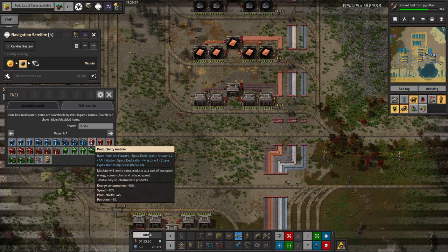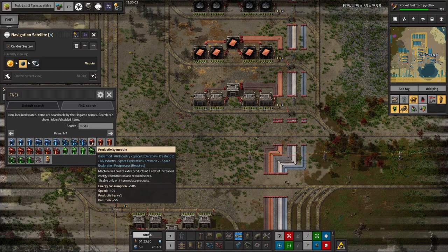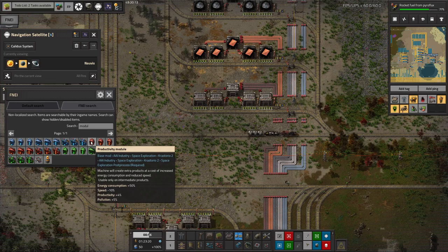Productivity modules, on the other hand, are really good. Yes, you use a lot more energy, but energy is cheap. You lose a bit of speed, but you get a plus 4% productivity boost. That means every time the machine runs you get a little bit of extra stuff out for the same amount of input — you're starting to get free stuff. And that's really, really valuable, which is why productivity modules are a bit more expensive.